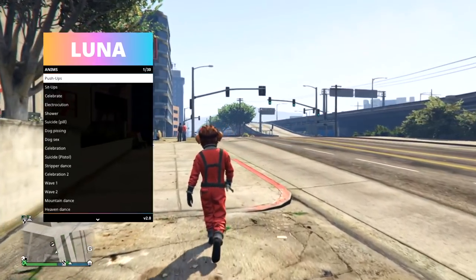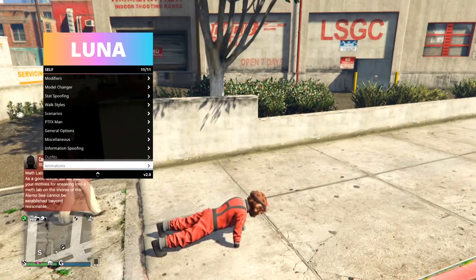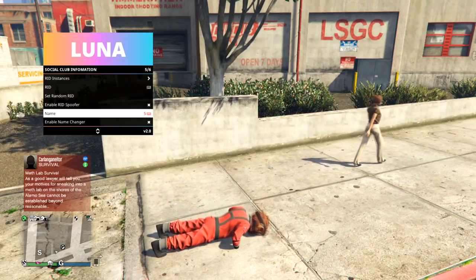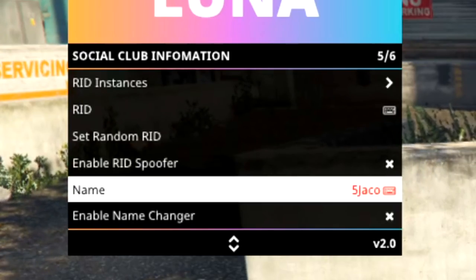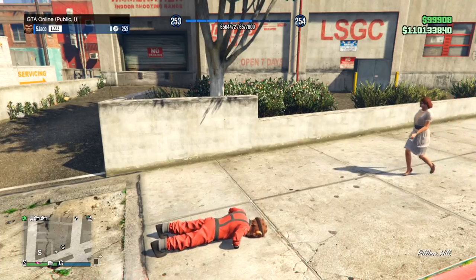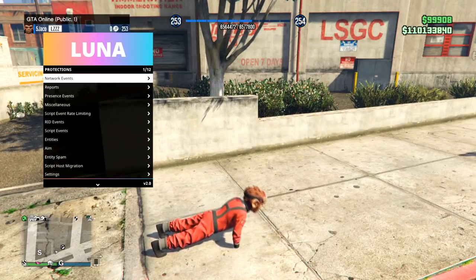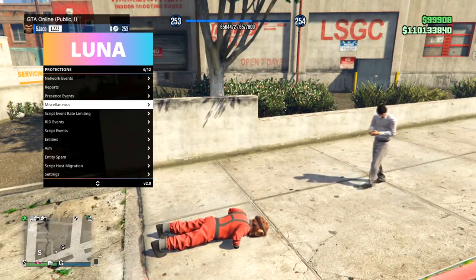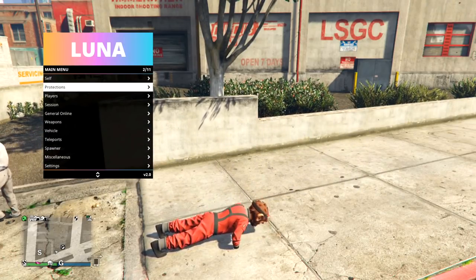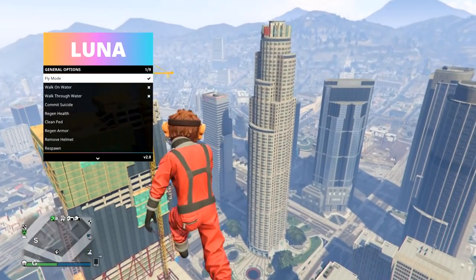You've got your regular animations, information spoofing where you can change your name — for example, I changed it to Jaco, so now my name is 'Five Jaco.' It is so much easier the way they made this menu layout. I really like it — it's way easier, just better for me personally in terms of finding where stuff is.